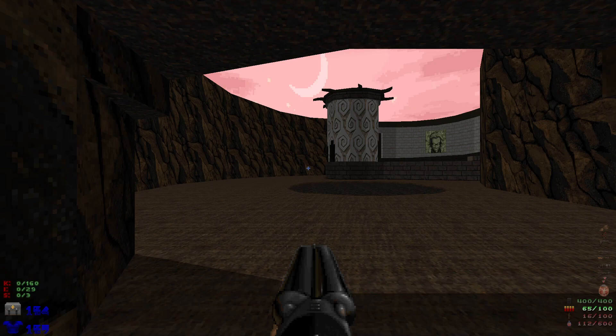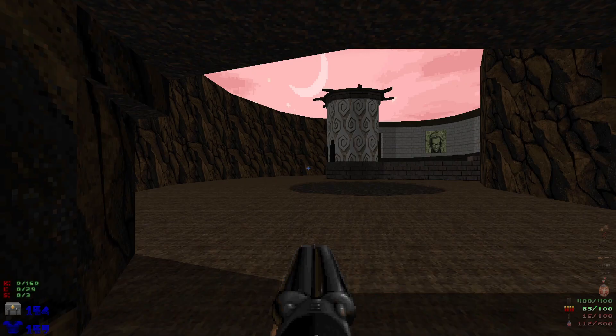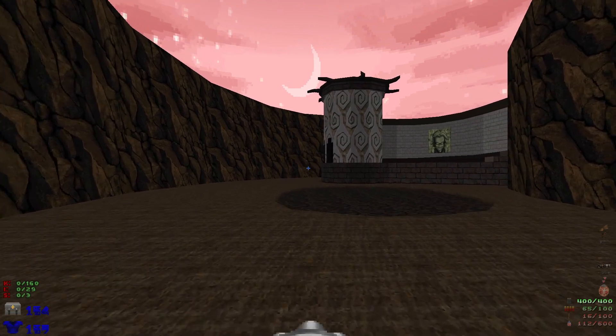Welcome back to my 100% playthrough of Doom 2's Scientist 2023. This is the second to last map - Map 19, Crown of Creation. We have 160 kills, 29 items, and three secrets.